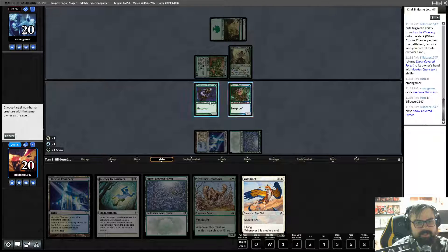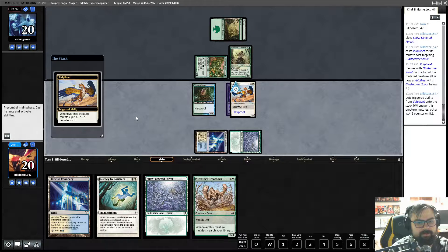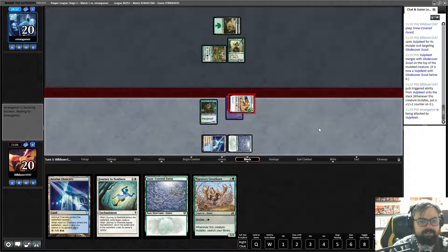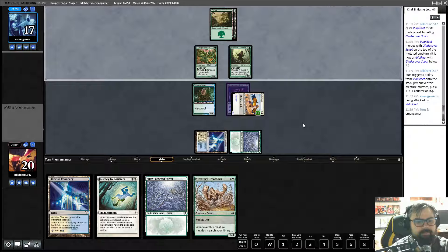Let's get this and put it over — now we can get our damage in due to the evasion. Next turn we can Journey to Nowhere his Axe-Bangardian to prevent him from creating too much mana.